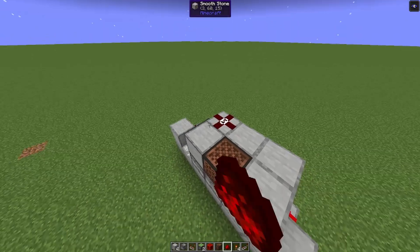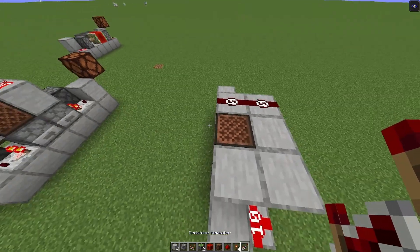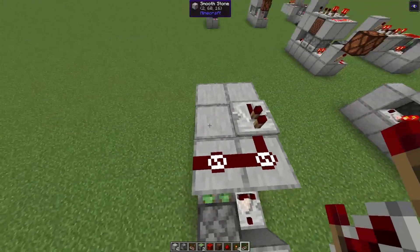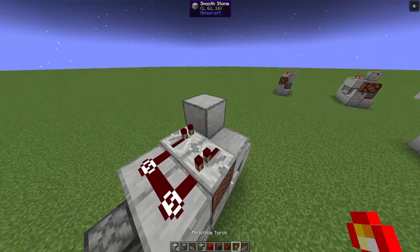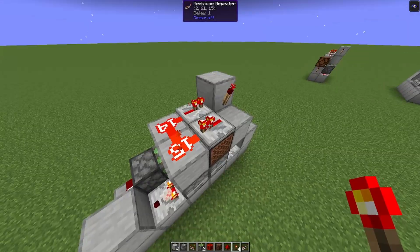Over the middle dropper you will need a note block. Then you place redstone dust on this side. And then you place one repeater over the note block facing into the redstone dust. Another repeater facing the other direction — this goes into a solid block. And then you place a redstone torch.